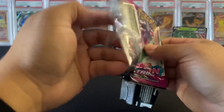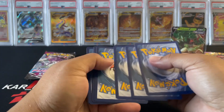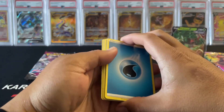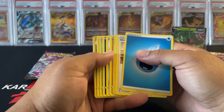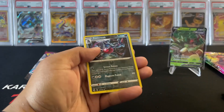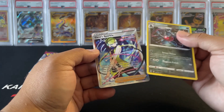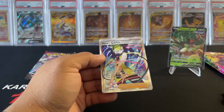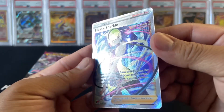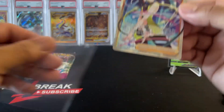Come on, where's that Gengar? This set is not too bad, a lot of nice cards. Nice holo here — hopefully not a trainer. Come on, it's a silver border... yep, it's a trainer. Elesa's Sparkle — still a nice card though, look at that. Alright, that's a hit!